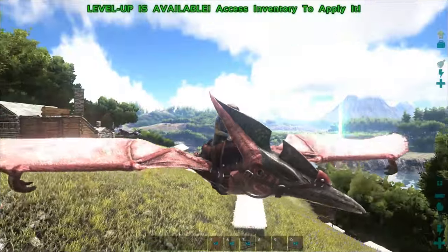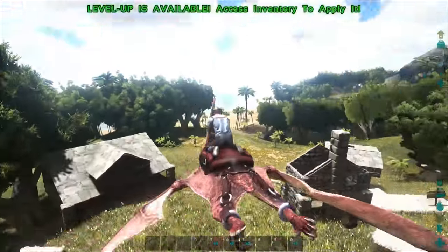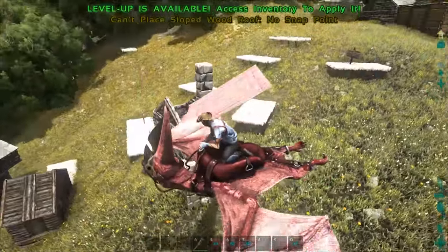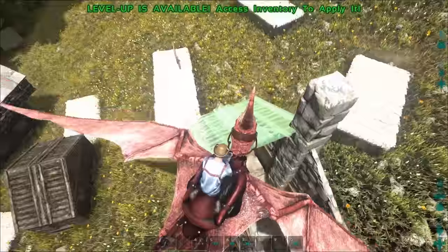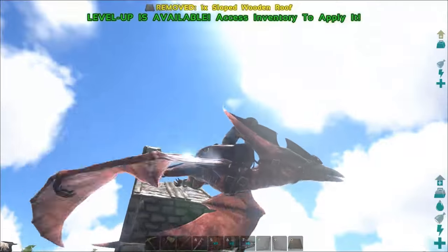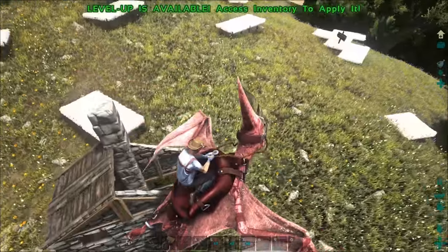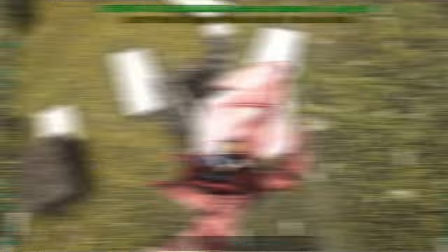I'm playing in survival on a server, so there's no real way to just hover up here like you could in a more creative world where you had access to admin codes. Sometimes the best bet to get up here is just to ride your tame. It shifted on me at the last minute — it's a little bit off-center, but you've got to deal with it. At least it's off-center towards that chimney side, so let's go ahead and make sure we do the same thing with this other piece.